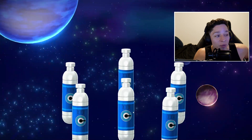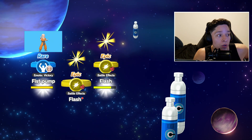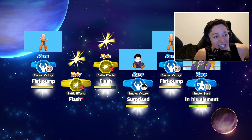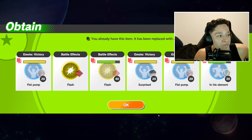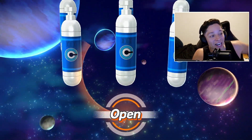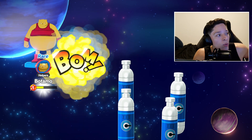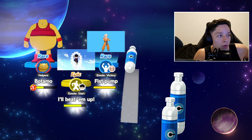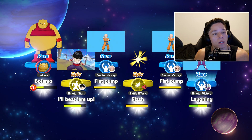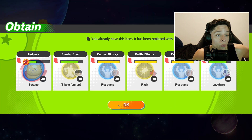Let's see if we can get that Vegeta skin — I really want the Aloha Vegeta skin. We got two of the same thing: two flash battle effects. Got an emote for Zamasu though. Let's do another one. I really want that Aloha shirt Vegeta skin. We got Botamo — I don't have Botamo. Of course I got an emote for Gohan but not Vegeta. I will take that Botamo though.